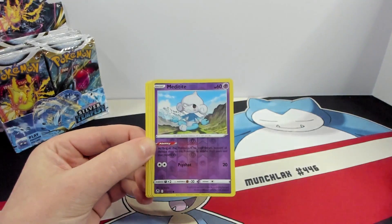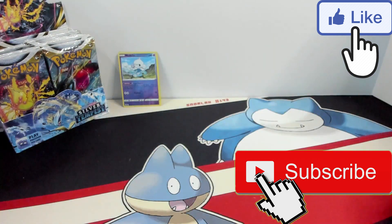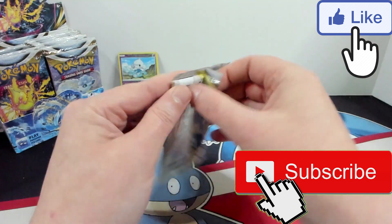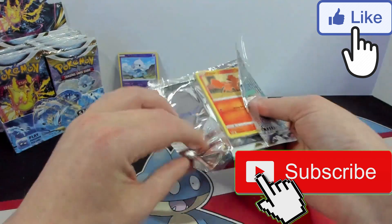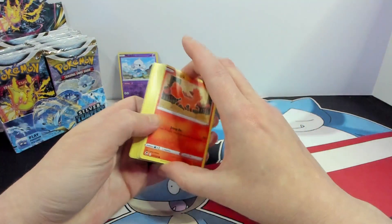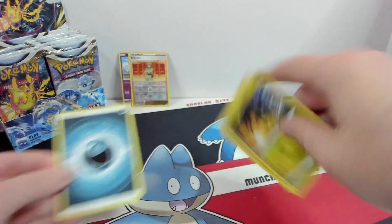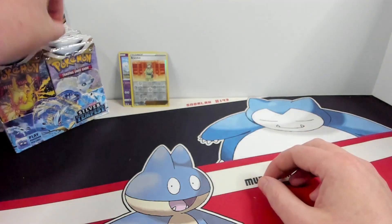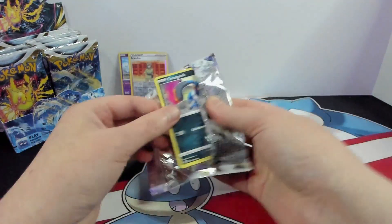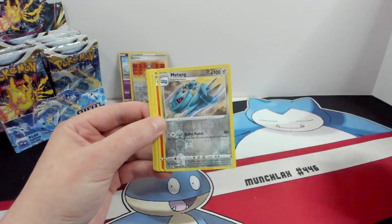Alright, so we have a Meditite and a Liligant. As we're going through this, guys, if you could smash that like button, make sure you are subscribed to the channel, and ring that little notification bell so you're notified when all new videos are uploaded — I would really appreciate it, it helps out the channel a lot. We've got a Brandan and a Zygarde. I'm not off to an amazing start here, but there's still several packs in the box to go.